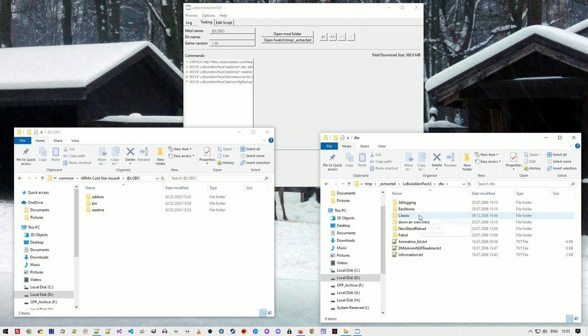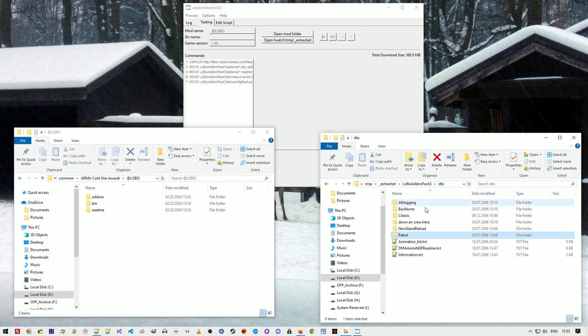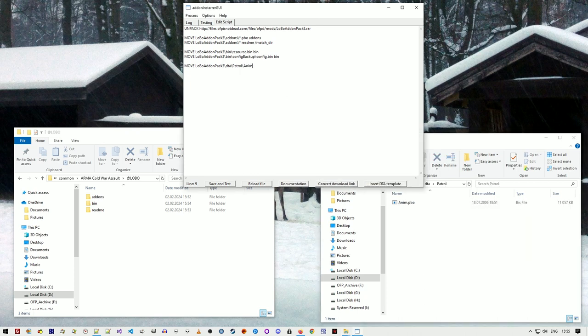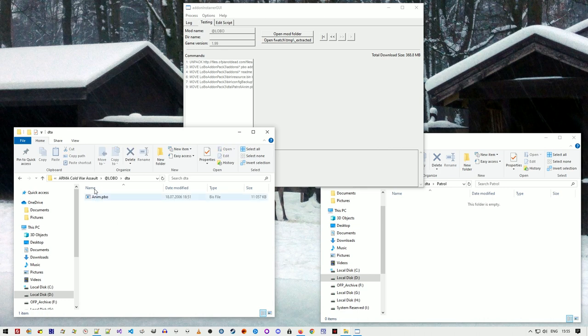There's also the DTA folder — similarly, there's an Anim PBO that's disabled. These are optional animations. I want to activate the patrol Anim PBO, so I have to move it to the proper location: DTA patrol, that's called Anim PBO, moved to DTA.